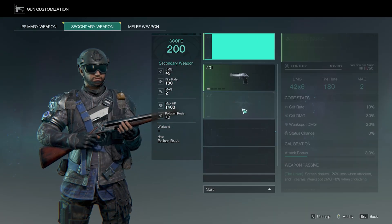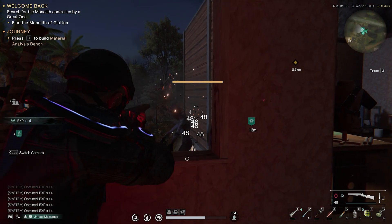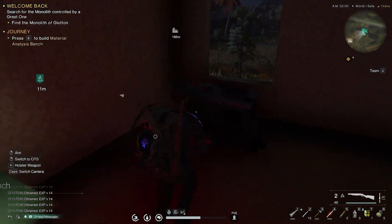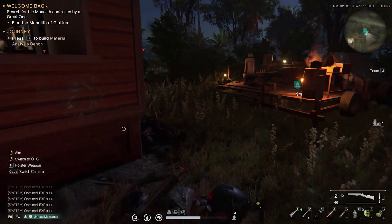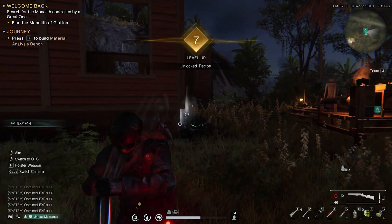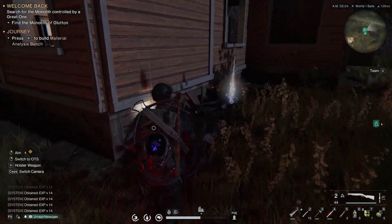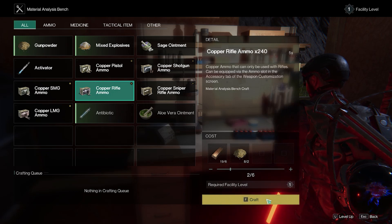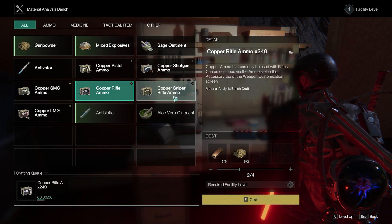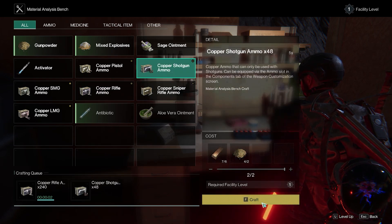I equipped the shotgun and that will be my main weapon from now on because it is a very, very good short-range weapon. My next mission is to find the monolith, and for that I'll need some ammunition.